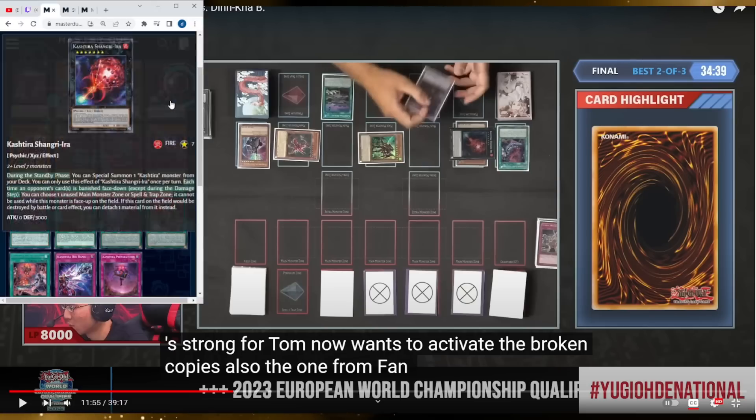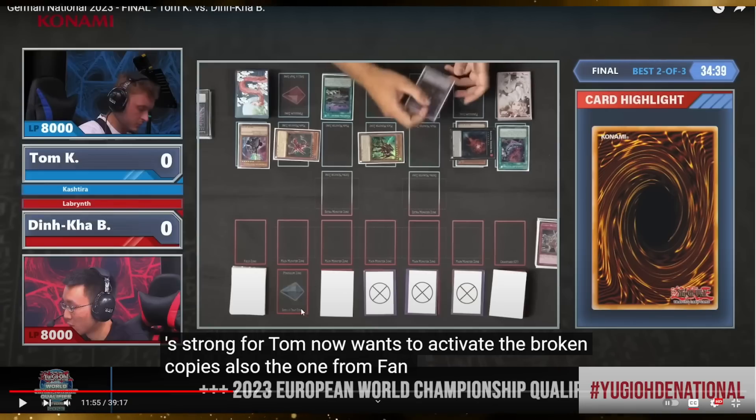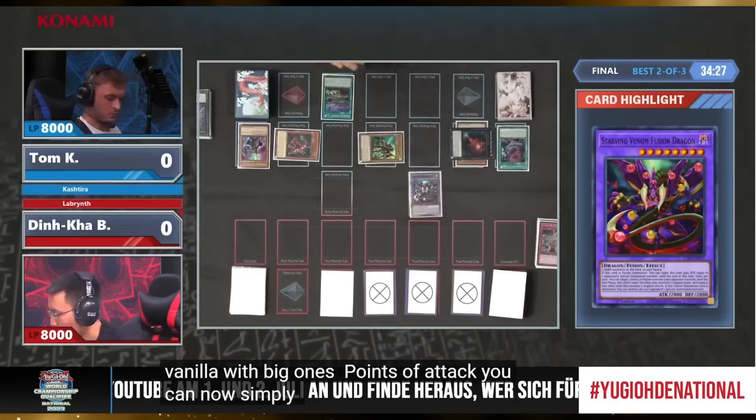Shangri has an effect: if this card on the field would be destroyed, you can detach a material from it instead. So maybe he tricked his opponent into not destroying it. But setting two back row — that was just not good. If he hadn't triggered his effects he could have used Arise Heart to banish a back row card, then chain Super Poly, and lose both back row cards to the field spell and Arise Heart. Setting those cards was not a good idea — you can try to prove me wrong in the comments.